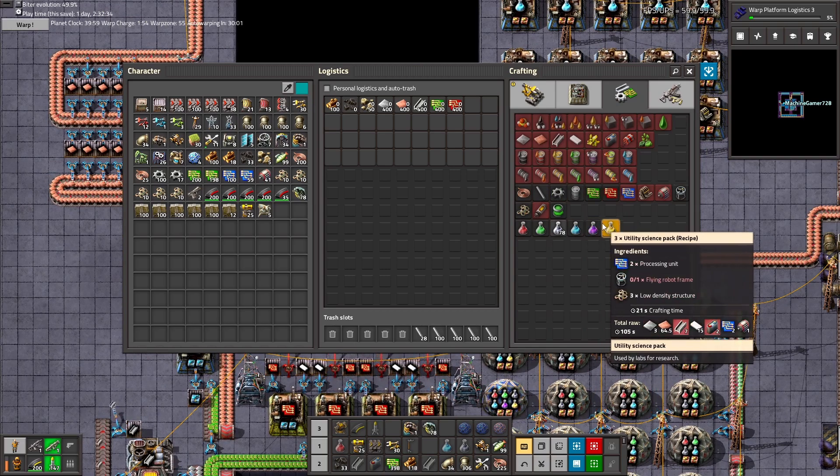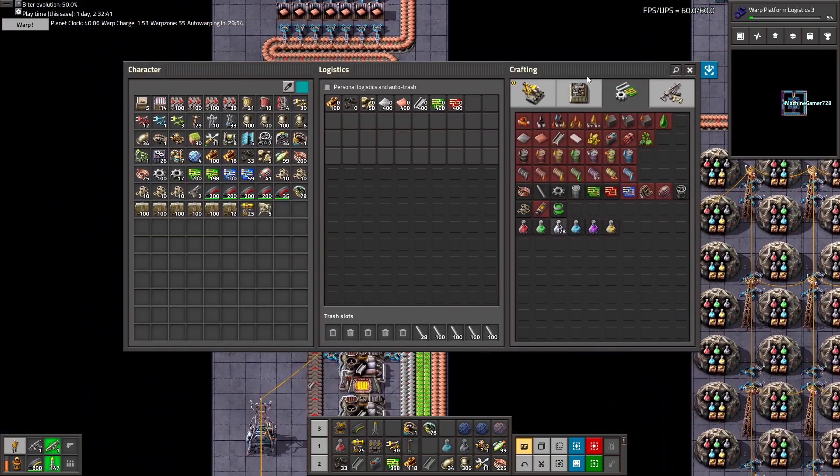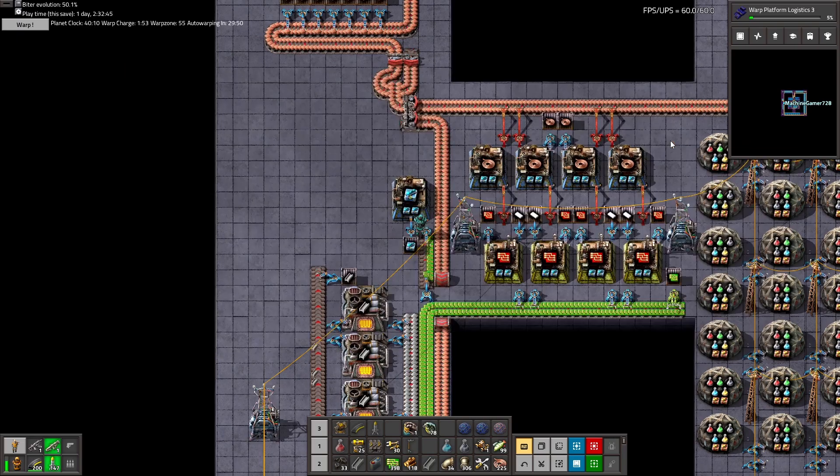Purple science requires 25 steel for the rails and the other components. Oh yeah, we have those — that's cool.